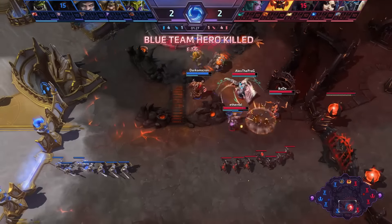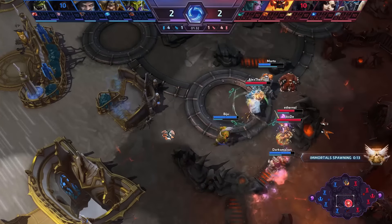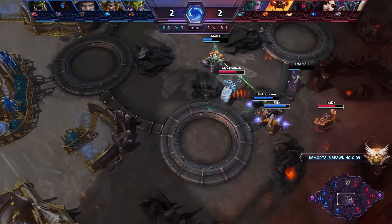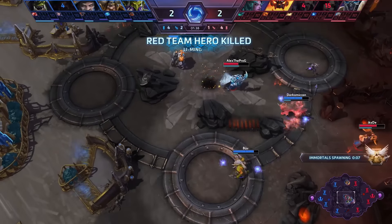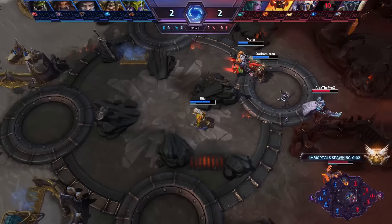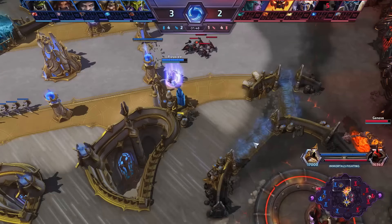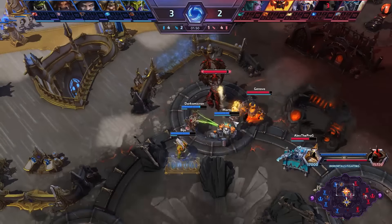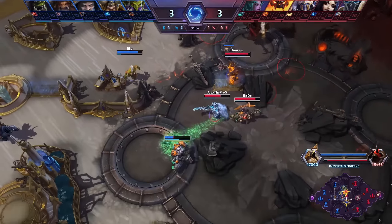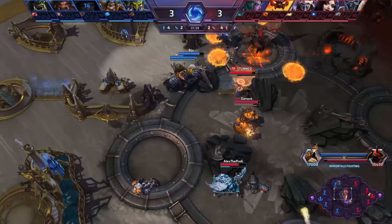Here comes the kill right away. ETC himself also falls, and now Alex is moving in trying to make it a double — going for Tychus, slowing him down with the Frozen Tempest. But Eternal himself is also in a lot of trouble and gets taken down. So a 2-for-1 trade in favour of the blue team. They are doing pretty well in the early stages of the match. We now also have the stacking talent taken from Muradin with the Perfect Storm — good stun combo against Tychus, and he goes down as well.